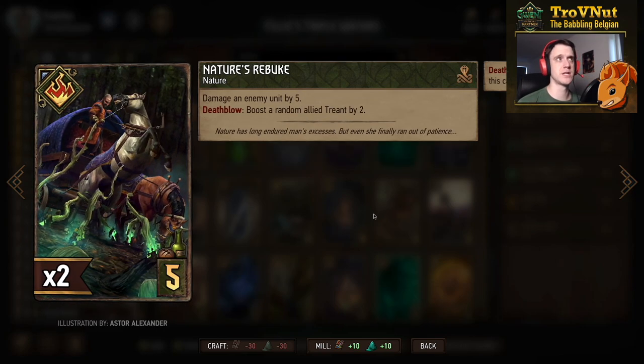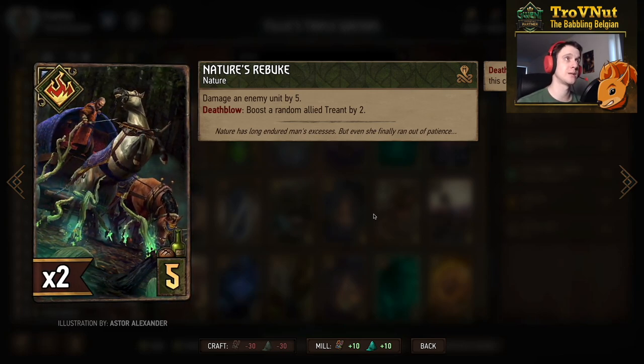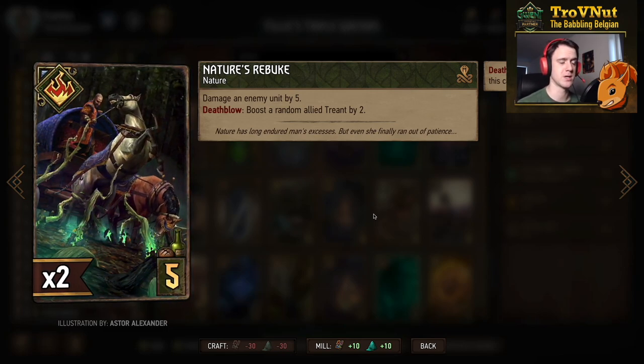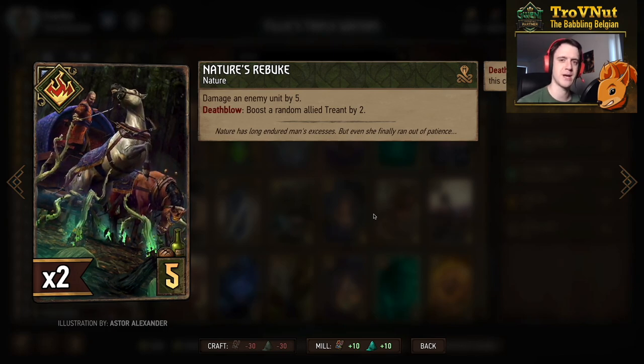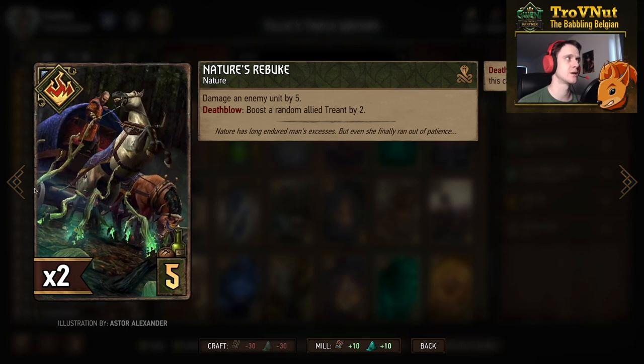We also run double Nature's Rebuke - most Squirtle decks include this for a bit of removal. Damage an enemy by five, and if you kill it, you boost a random allied Treant by two. That's possibly seven points with a bit of removal.